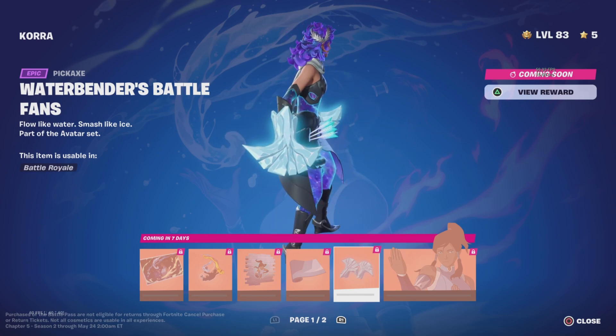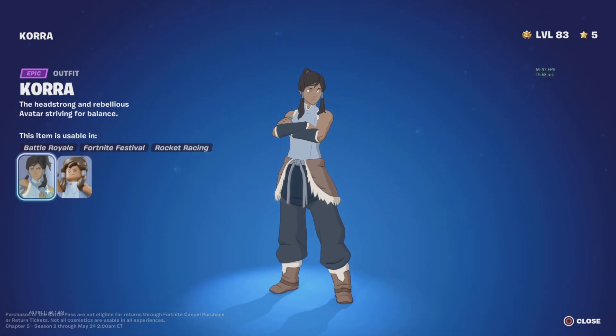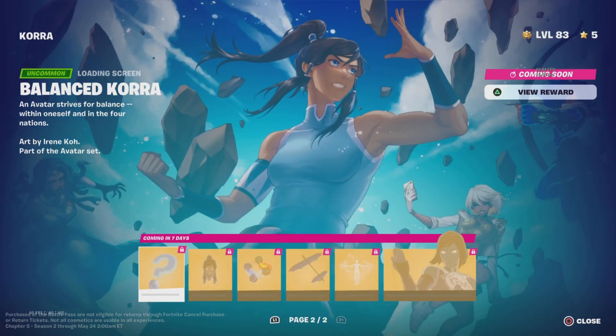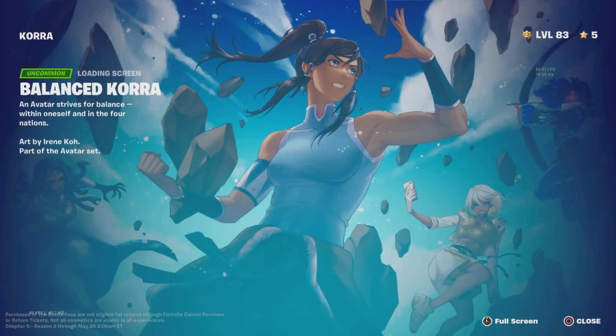These are her pickaxes — the Waterbender's Battle Fans. And of course we knew Korra was going to have those. That looks really cool. Still seven days before we can activate that. There's also Balanced Korra — why is that still hidden? That shouldn't be hidden. Oh, I love that she's taking on three female Greek entities from the battle pass — that looks really cool. The artwork on these loading screens is amazing.